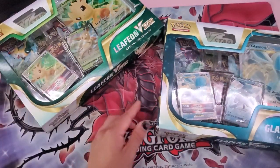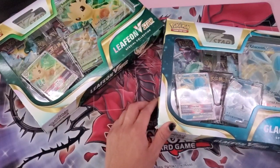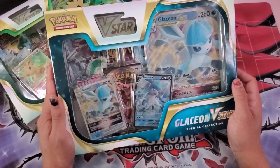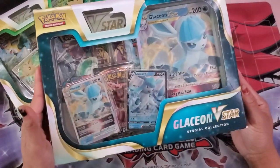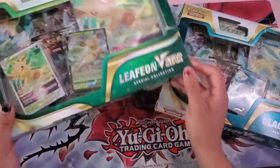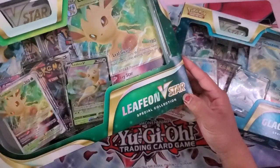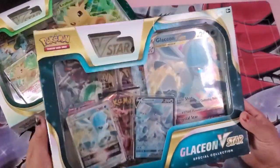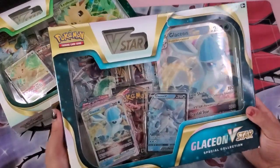Hey guys, what's up? How's your day been? Today we have a Glaceon V-Star and a Leafeon V-Star to open up. So let's just get both open and get the packs out.